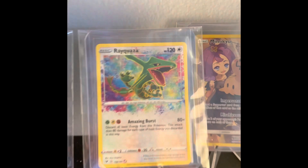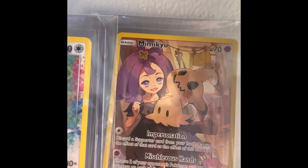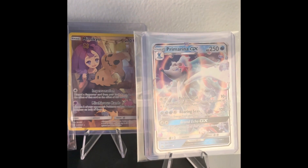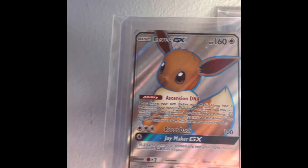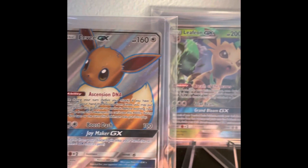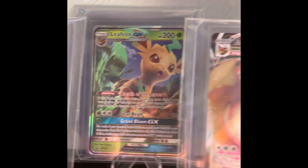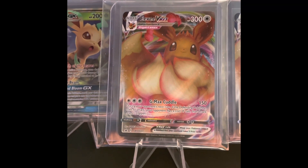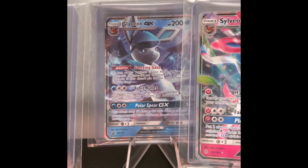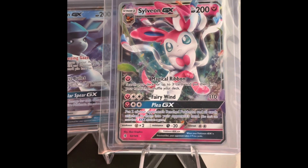Another one of my favorite cards is the Mimikyu Full Art — amazing. A Primarina GX. And then we have the Eeveelutions over here: Eevee GX Promo, got the Leafeon GX, the Eevee VMAX, another Eevee VMAX, Glaceon GX, and another Sylveon GX.